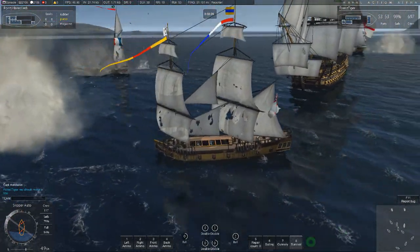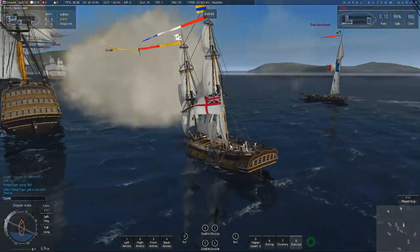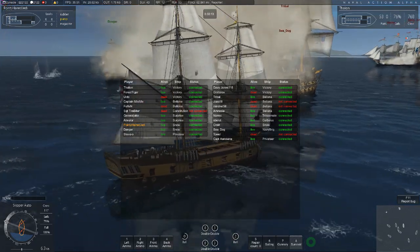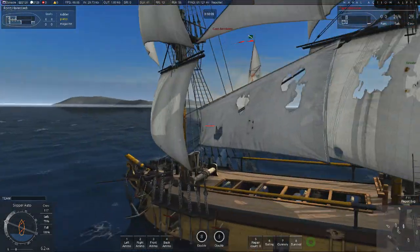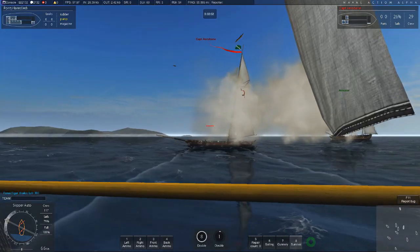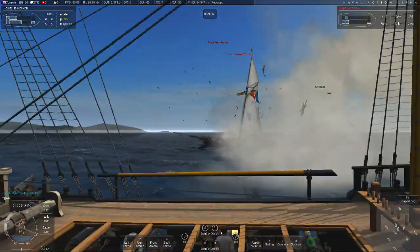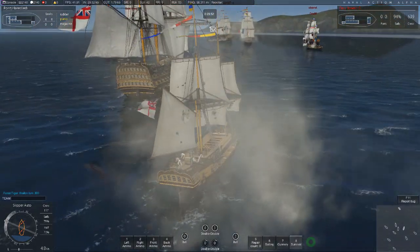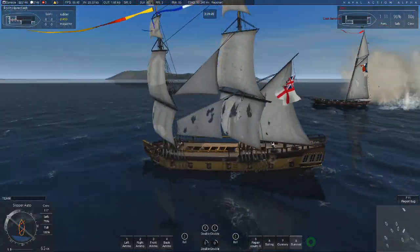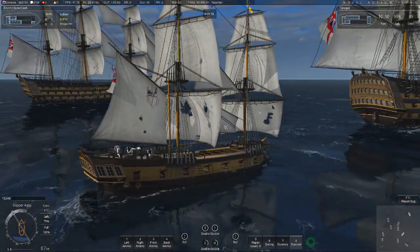The double shot also takes longer to load - that's the price you pay for more damage. He's nearly down - I think we might be winning. We're down a couple of ships but whether I survive is a different matter entirely. My sails are not doing too well - we're down to 80%, so I've lost a fifth of my sail power. For some reason when you shoot sails full of holes they don't catch the wind quite as well.